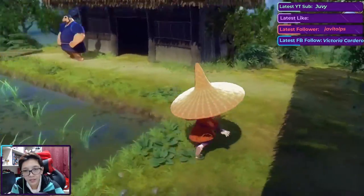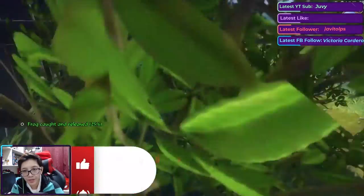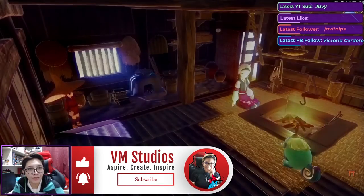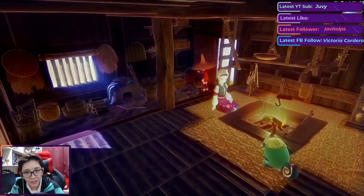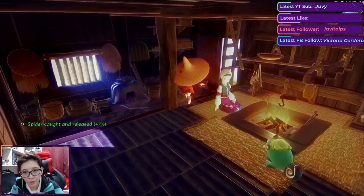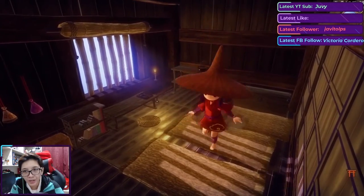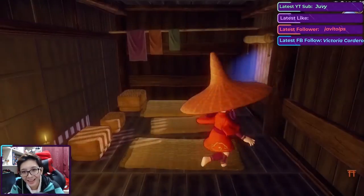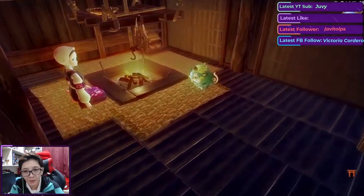Wait — suddenly items are appearing now. These weren't around before, so either they changed it in the patch — I didn't really look at the patch notes — or those collectibles only appear at a certain time of day. I'm not sure, but we haven't found any spiders for a while now.